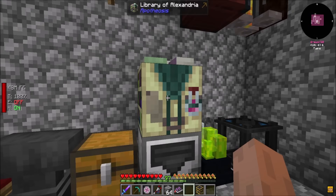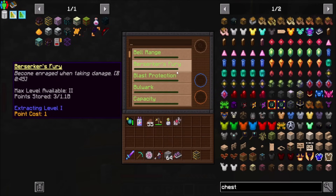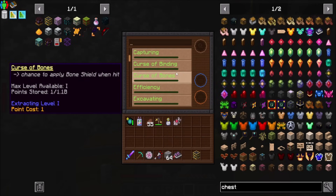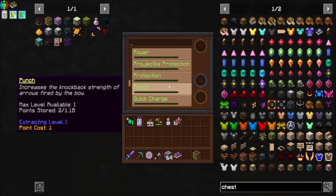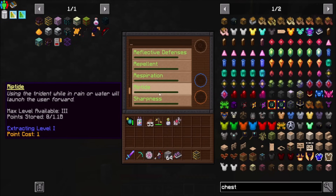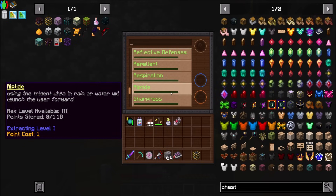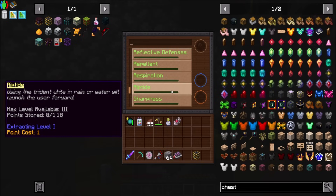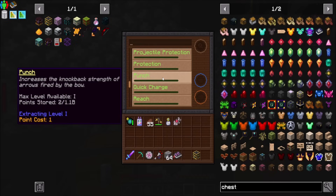The trick with the Library of Alexandria is that you can pull out whatever max level you've stored at any point. So if you put in a Sharpness 7, that's the max that you can pull out of here, even if you have enough Sharpnesses to get up higher than that. If we look at Sharpness here, we have like 28 points stored, so I could probably get a Sharpness 6. Or we look at Protection - same deal, we might be able to pull out higher levels of it.